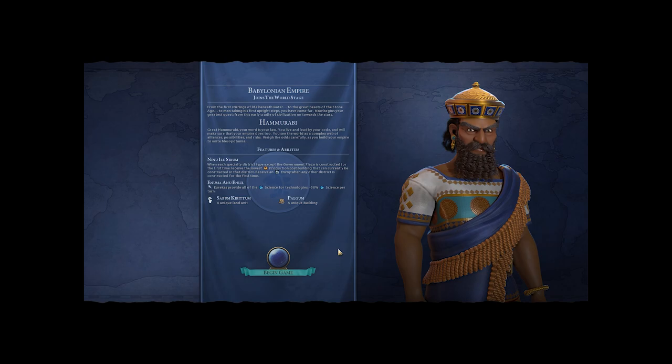You get a 50% science penalty on things you are researching yourself, so you really need to get the Eurekas in the science tree to get those technologies efficiently. I am not an expert on that — I don't have them all memorized — so we don't really know how well this game is going to go. Babylon also has a unique land unit which is good against cavalry, and a unique building which replaces the Water Mill.